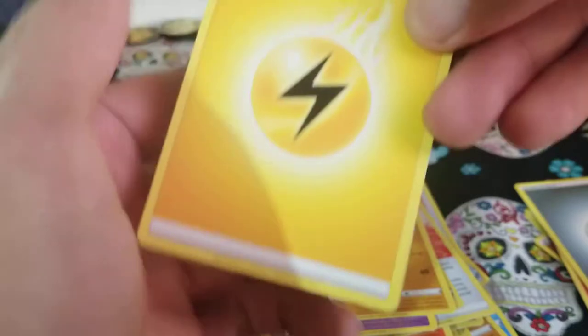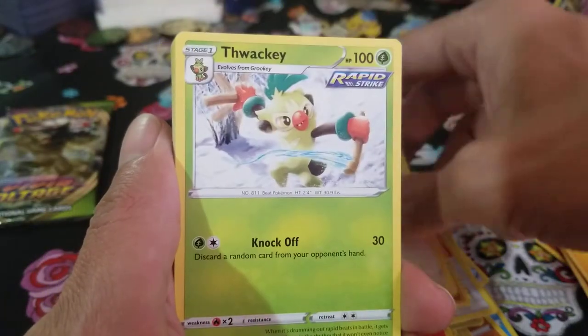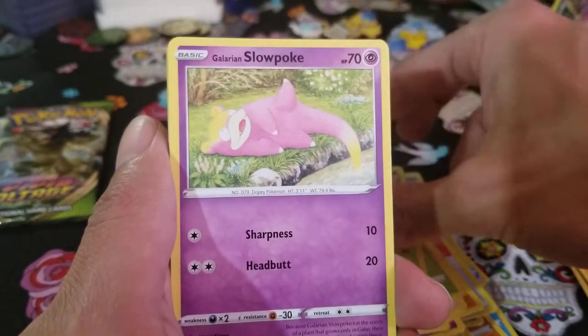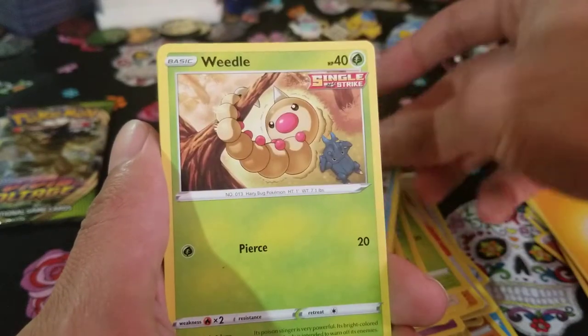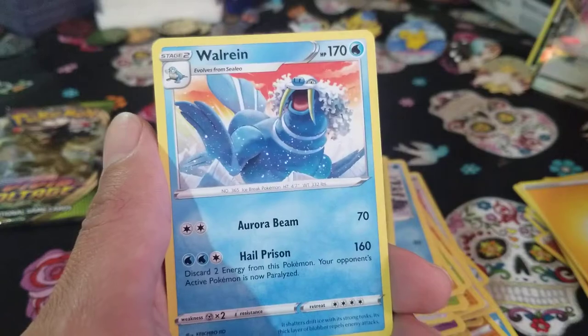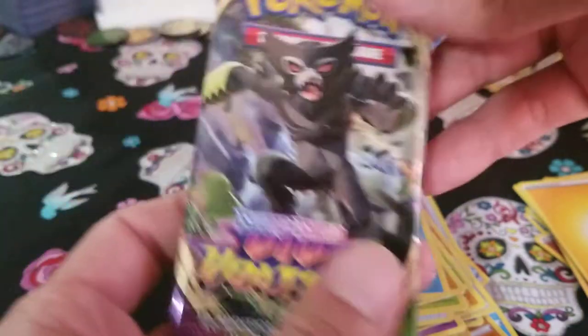I want a Chilling Reign gold energy card. We got Lightning Energy, Porygon2, Thwacky, Echoing Horn, Snover, Galarian Slowpoke, Crabrawler, Snorunt, Snom — and in the very back... non-holo. Man, Chilling Reign, these packs are the worst.